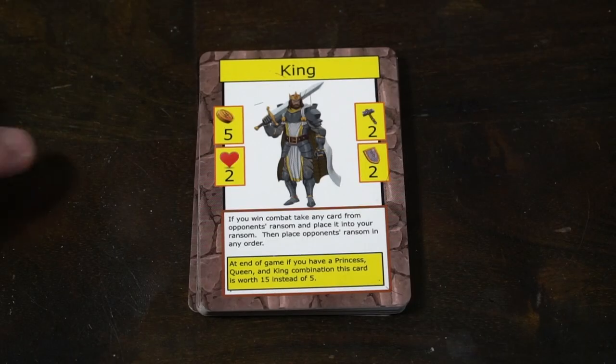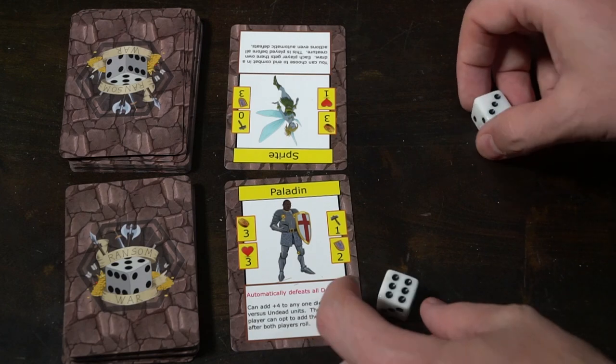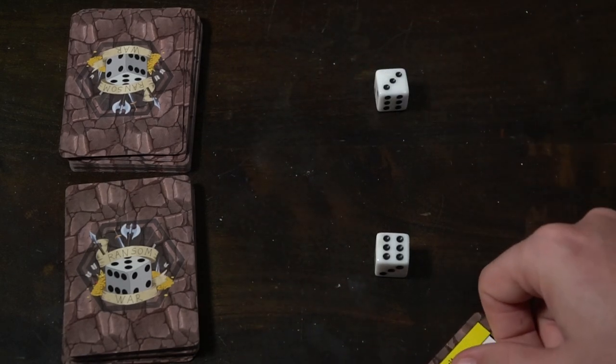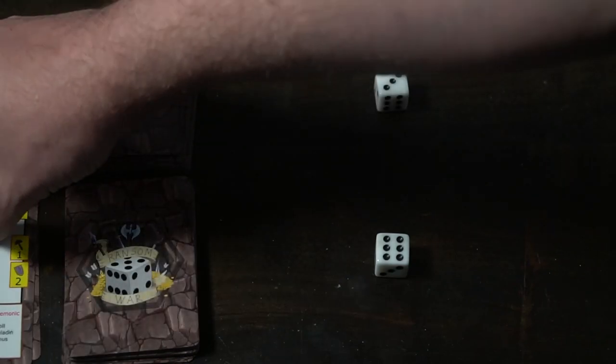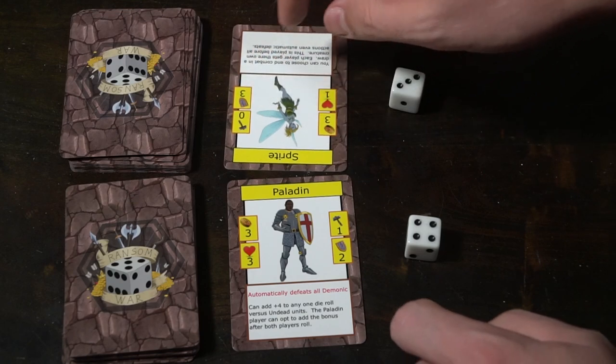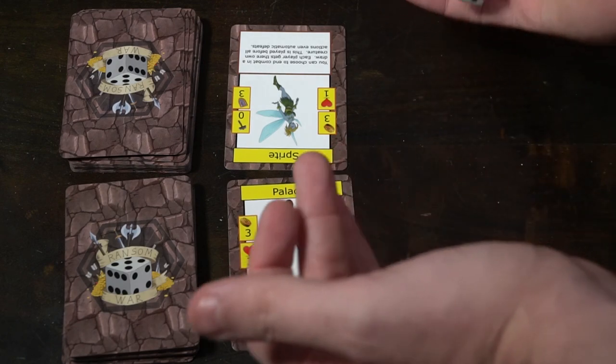When you take damage, you reduce your health via your life pool — the heart icon in the bottom left-hand area. If you go to zero HP, as in the Princess's case, you discard your card and give it to the winning player, who collects it into their ransom. If you have more than one health, you reduce it by one using a die marker, then it becomes your turn to attack. You go back and forth until someone hits zero HP and loses, and the winner gains the ransom.